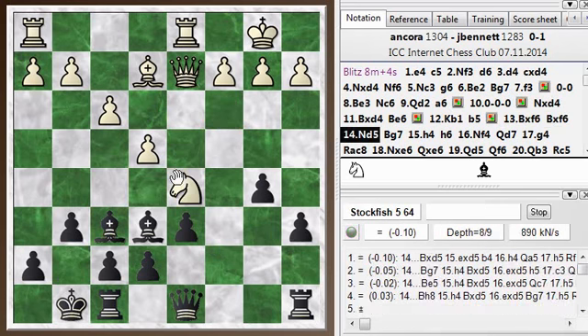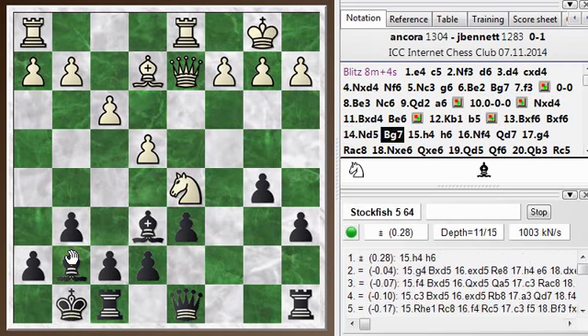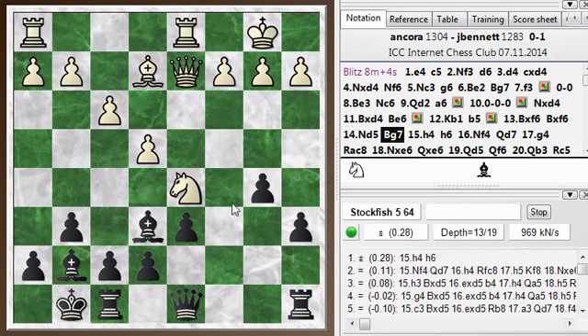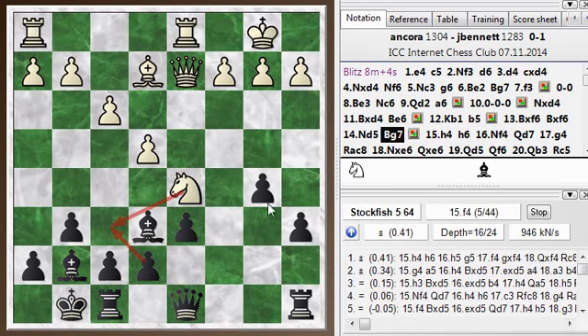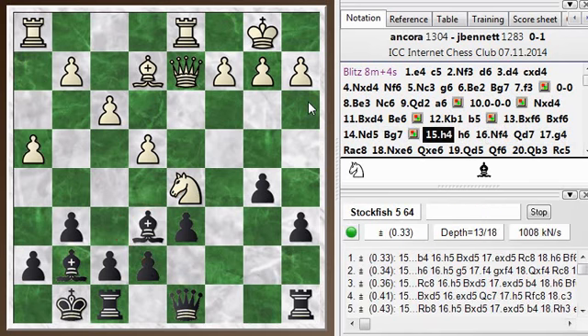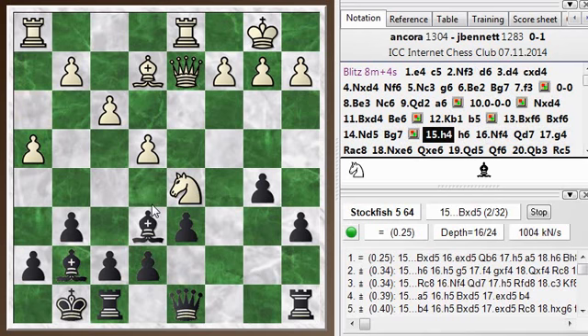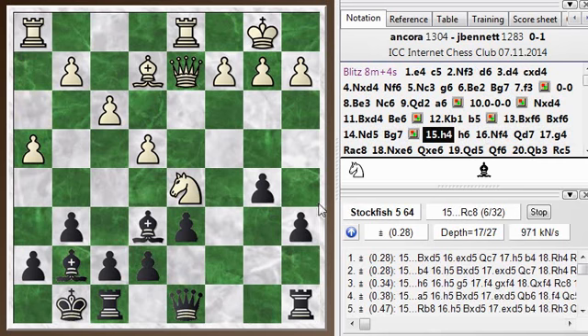Knight to D5 — I guess this was his idea, getting the Knight in with tempo. I don't want to trade back, so I just drop my Bishop back. I don't want to give up the Bishop pair for no compensation, and it would mess up my pawns if he took there. Dropping it back, he does get a tempo, and now he gets to start pushing his pawns. He came out of that exchange okay — the engine has decided once again that White has the advantage. So I push on with H6.